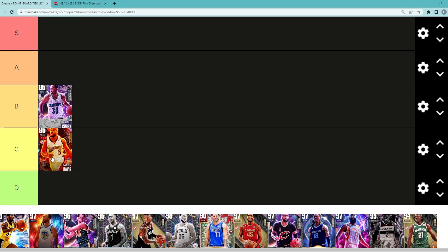Baron Davis — as much as I think this card is actually underrated and not a bad point guard, even though he's a little undersized, I think he's probably going to be in C tier. Definitely not a bad point guard — maybe he gets moved up to B tier later in the video.